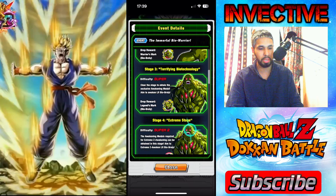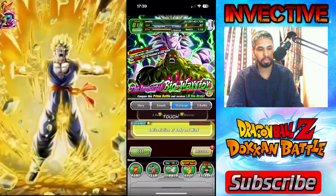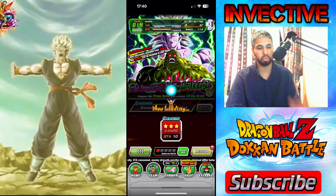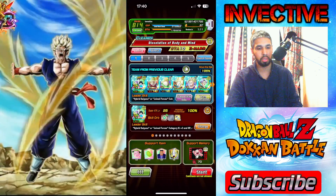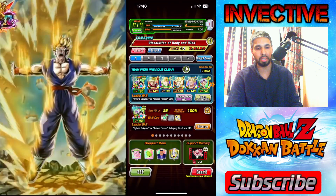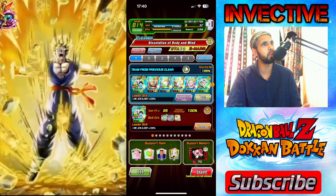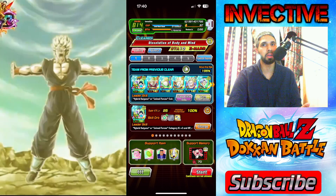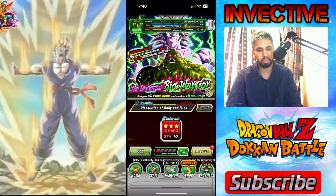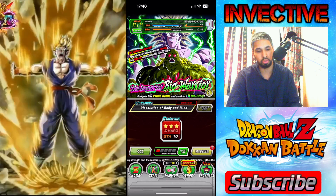You need 777 medals and there are missions to complete as well. I've done everything — let me show you the team I used to complete all these stages and get the most medals and items. You have to beat one of the stages with Paragus on your team and another with an Uncontrollable Power category fighter on your team.